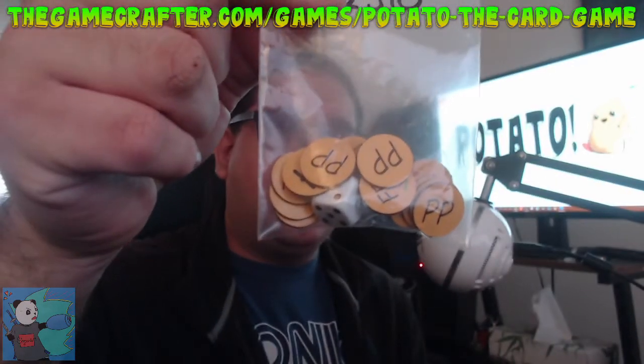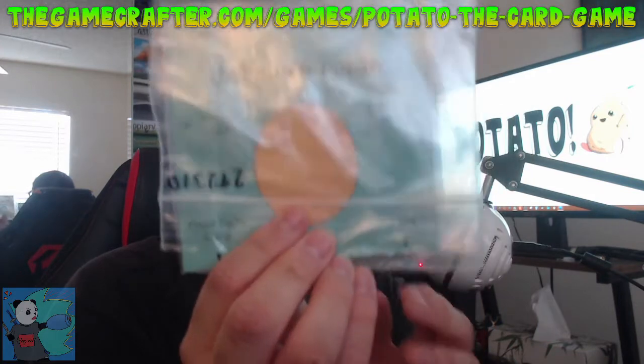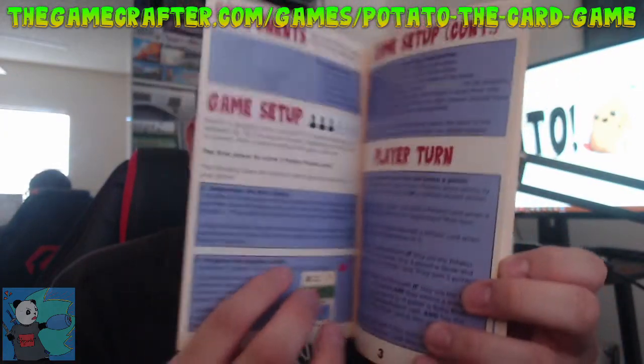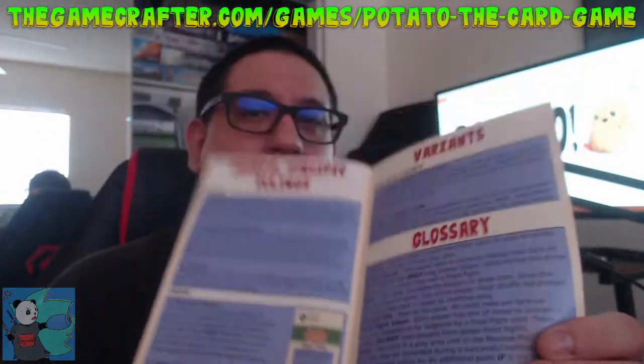So it comes with these tokens and one single six-sided die. It comes with playmats, because you are Potato characters, or sometimes you're not a Potato character, you're just an average Potato. It also comes with a rulebook that I made myself, which comes from a prototype that a co-worker of mine helped me with a while back. And finally, it comes with the cards.